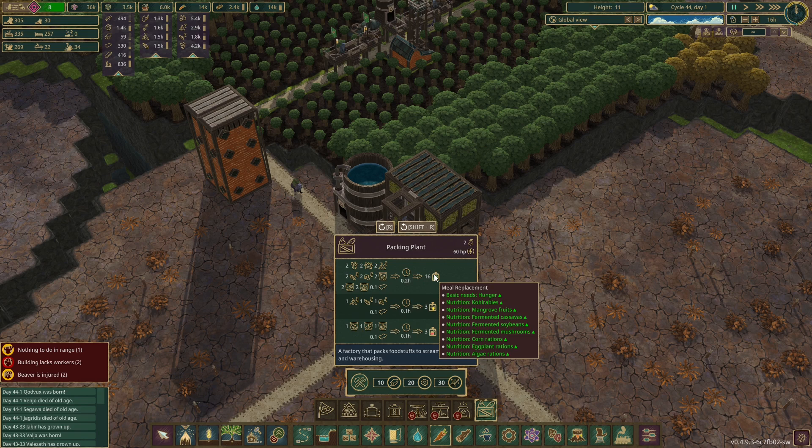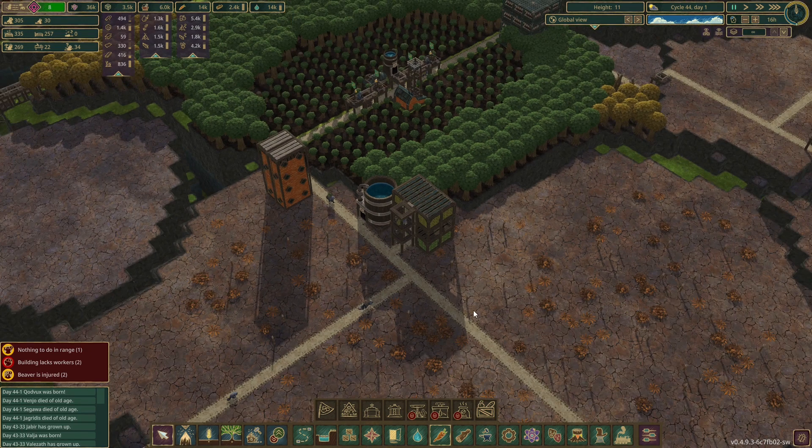The problem is twofold. One, in order to package these, I actually need the food - it needs one of each type. We're not making any mushrooms, so we couldn't do that one. We couldn't do this one because we're not making half the stuff there. And we didn't do this one because we're not making any of those. We could just do the centre one, but the bigger problem is this requires treated planks to make - so I can't build it yet.